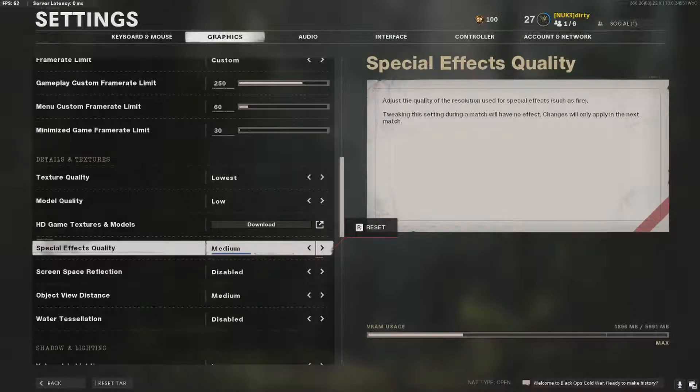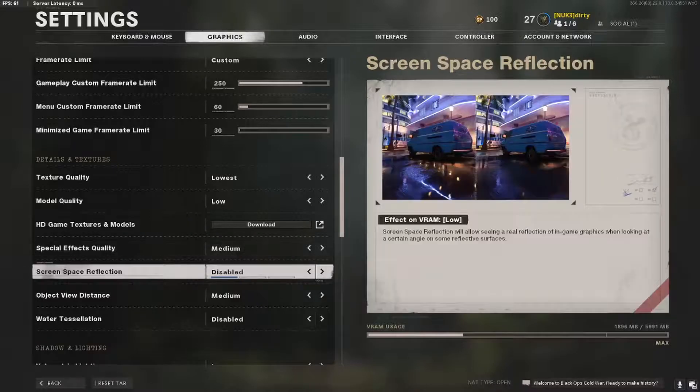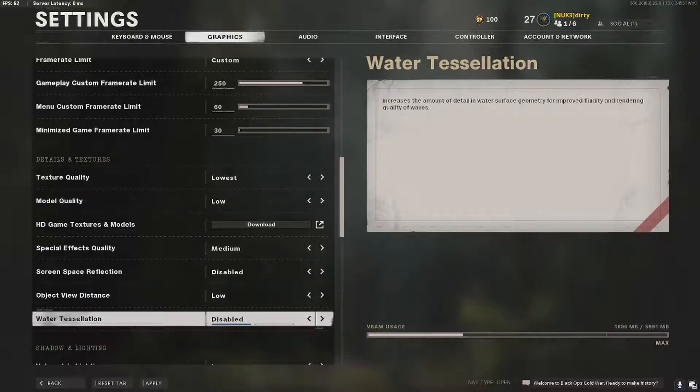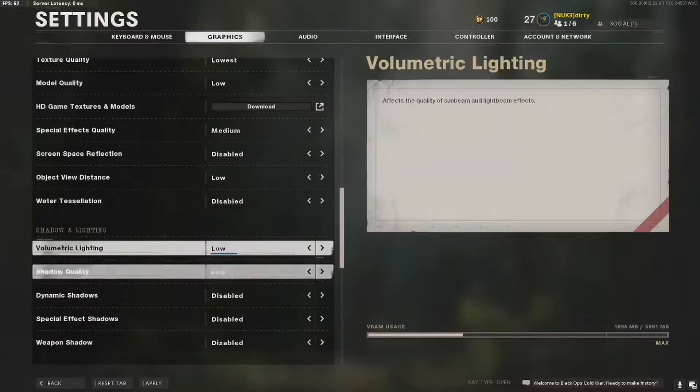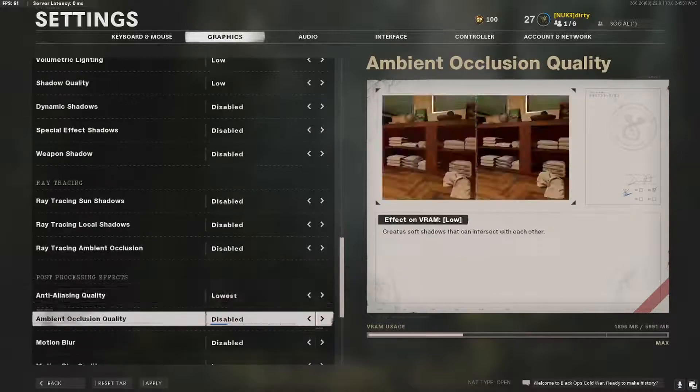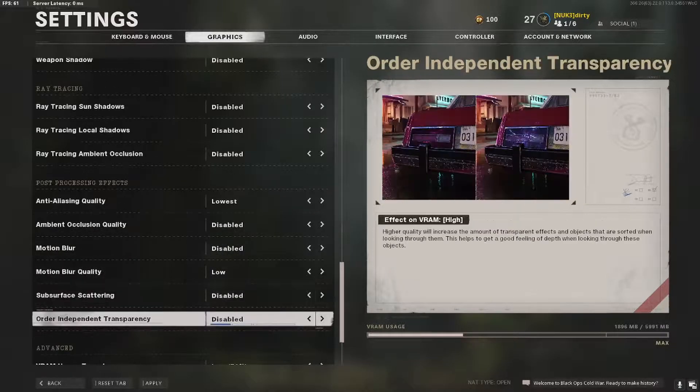Special effects quality: medium. Screen space reflection: disabled. Object view distance: medium — actually turn that off. Water tessellation: disabled. Everything else low, low, disabled, disabled, disabled, disabled, lowest, disabled, disabled, low, disabled, disabled.